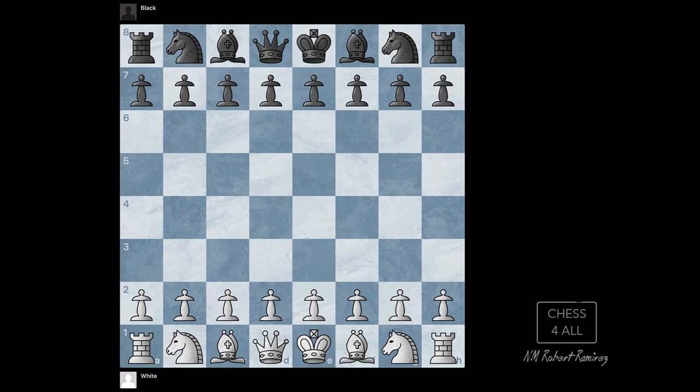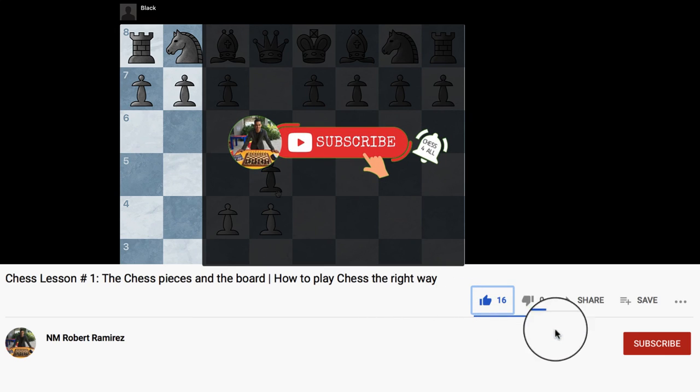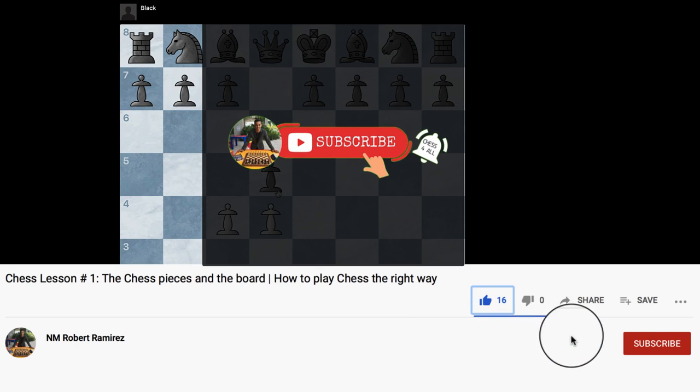This should be enough for you to get started and play your first game as a Queen's Gambit player. There are many lines and sub-variations after d4, d5, c4 — they could accept or decline — but you don't need to spend hours memorizing all of those lines. You have the main ideas, and if you follow the main principles, you should be fine. The game should be decided in the middle game or endgame, because this is enough to get you out of the opening safely. If you have any questions, leave me a comment, and as always, I'm going to be more than glad to reply. Until next time.